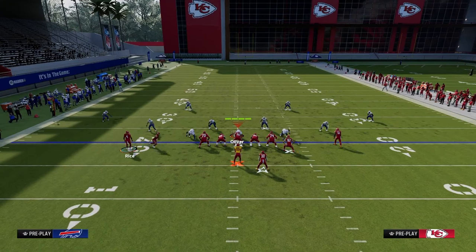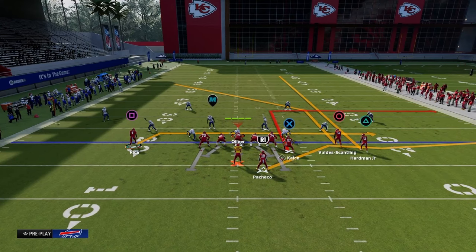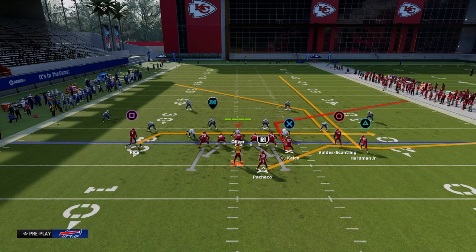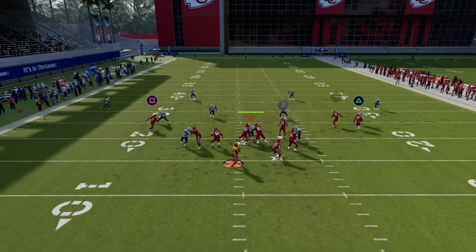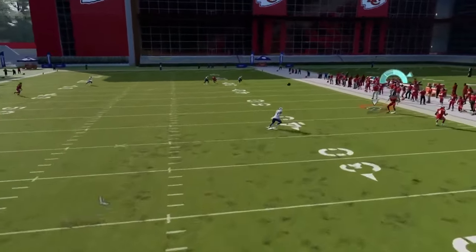I think using motions with these receivers is a little underrated and just helpful. You can do the same thing with this guy — just bring him over, put him on a streak. Now you have a cleaner read on the back end of the play while still having a really good chance to manipulate cover three or cover four.